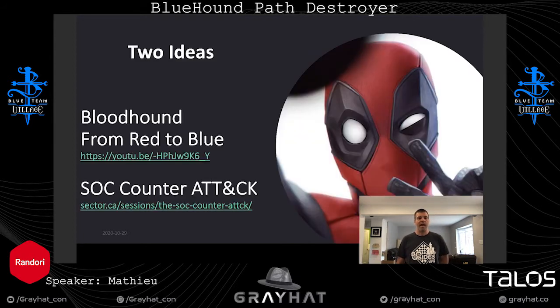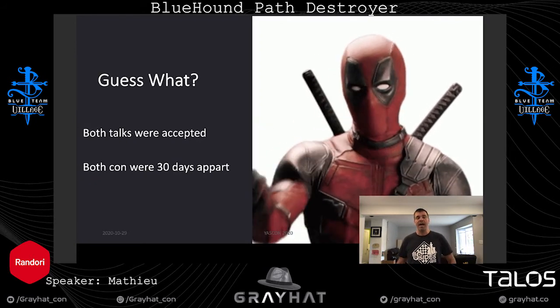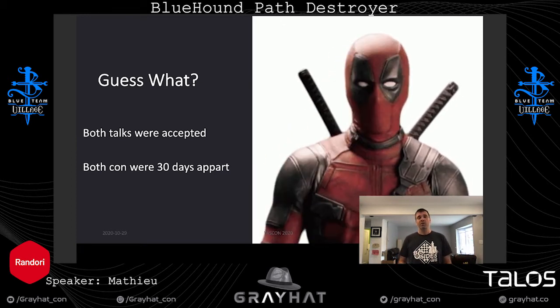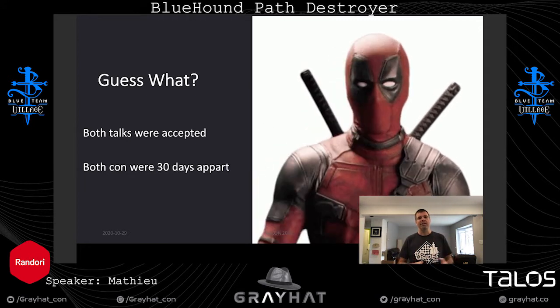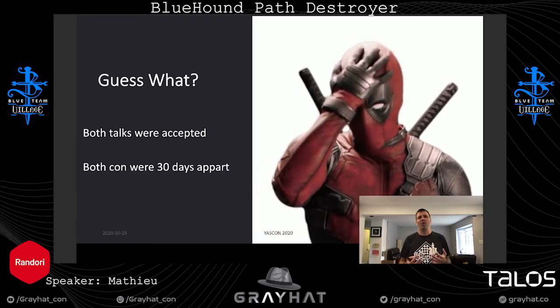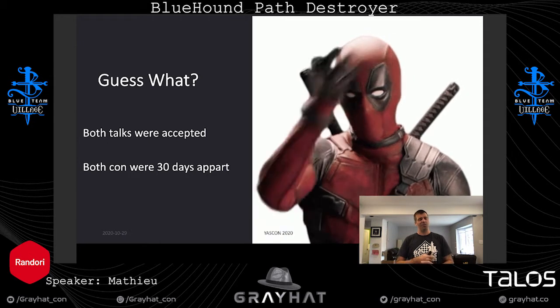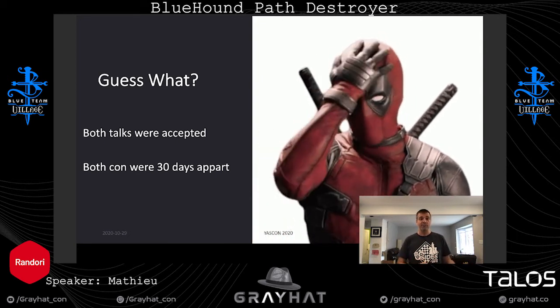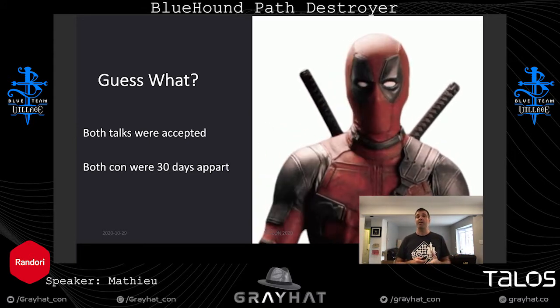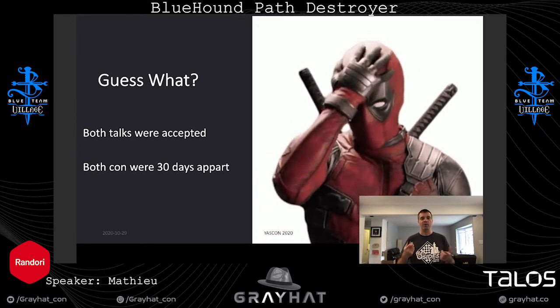In 2019 I had two ideas for talks: a methodology for turning the hound blue — Bloodhound from red to blue — and a talk about using the ATT&CK framework in a SOC. Both were accepted, and both conferences were about 30 days apart. I felt huge imposter syndrome because those were bigger conferences. I remember coming out of the subway one night and started sweating — what did I get myself into? Finally my wife helped, taking a bit more care of the kids, giving me more time evenings and weekends. I managed to give those talks at least three times each, here in Canada and in the United States.